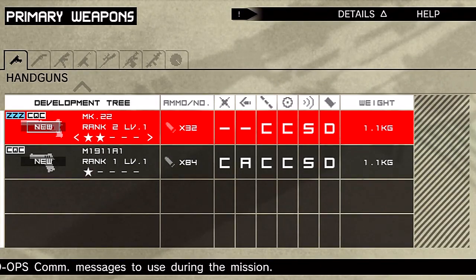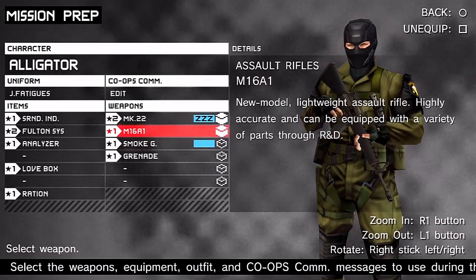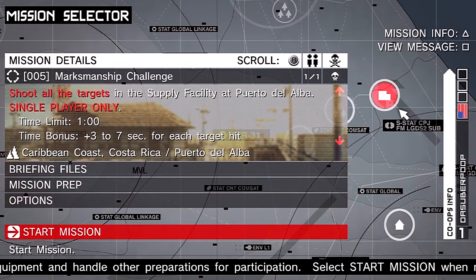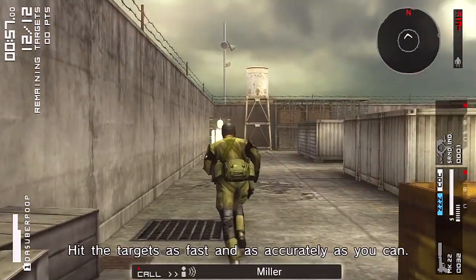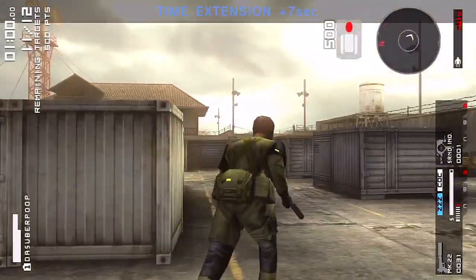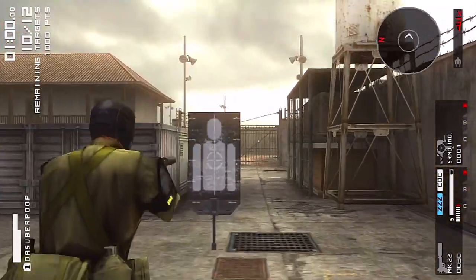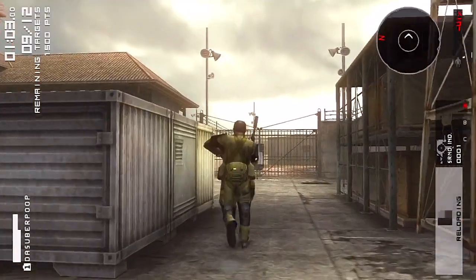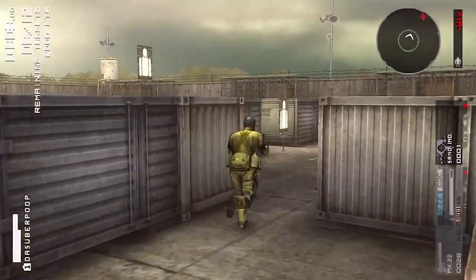Miller has the right idea — take the weapon you're looking to level up. I'm going to try and level up my Mark 22 to level two and eventually level three. You'll also want a medium to long-range weapon for those targets — either a sniper rifle or an assault rifle. The sniper rifle takes a little longer to lock on and get a steady shot, so I'll use the assault rifle. Get the targets as fast and accurately as you can.